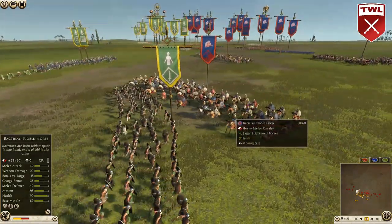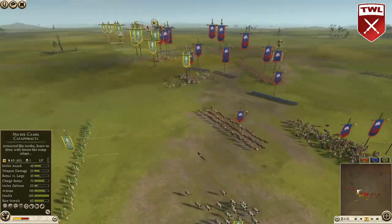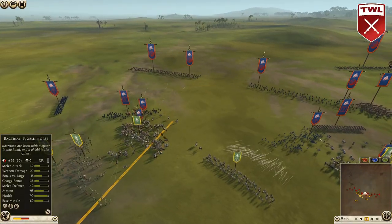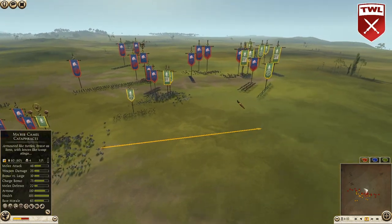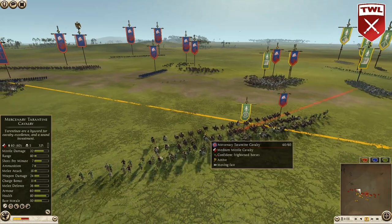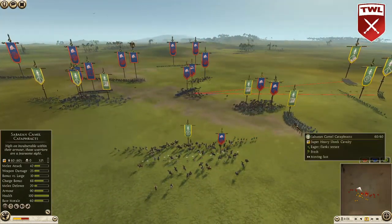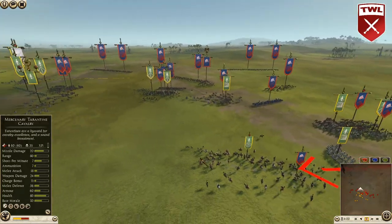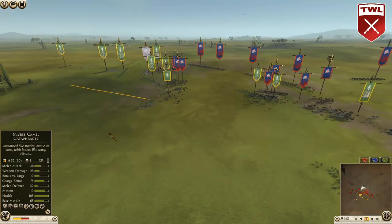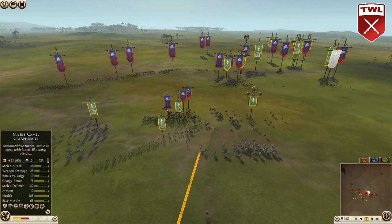Here comes a pilum — nice pilum! It looks like the cav wasn't even focused. Some hits going up and down on each side. Tarentine cavalry going to pound that slinger. The Bactrian camel cataphracts are going to get hit — not sure how much damage the slingers will take, and they're actually going to take quite a bit. That hillman is already gone.